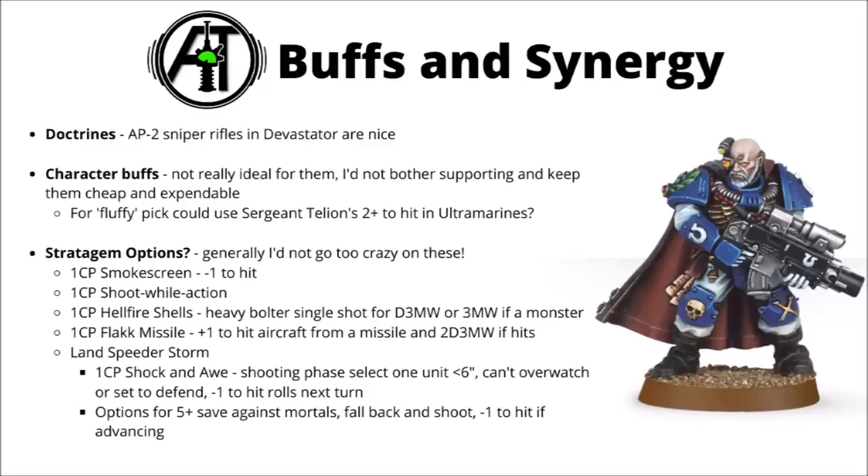For buffs and synergies for the scout squads, I would keep it kind of light, to be honest. Devastator Doctrine is pretty tempting if you're in an army that's going to be using that all game long — AP minus 2 sniper rifles are a lot more threatening. I'd generally not bother with character buffs, or well and good if they nose into a re-roll aura, but as a really cheap unit I just don't think they're worth supporting compared with the big elite space marine units you have access to. For the Ultramarines, you could run them alongside Sergeant Tellion — he does have a focus buff to make the scout units hit on a 2-plus — but I don't think that's going to be worth it compared with just getting more scout squads. He costs 50 points, almost as much as a whole scout squad in himself.